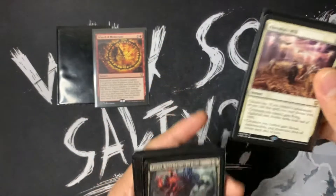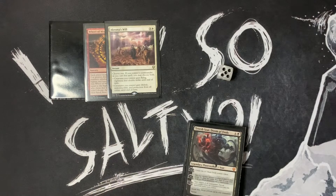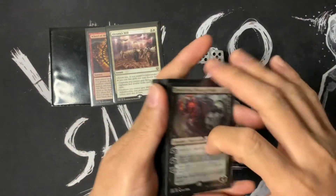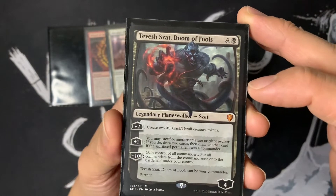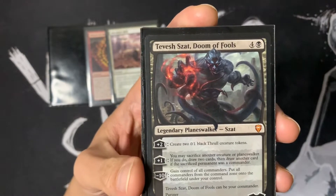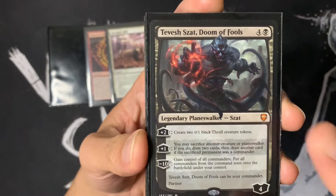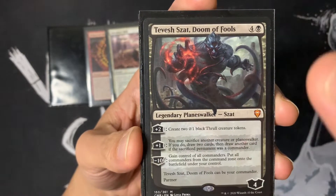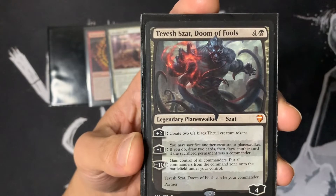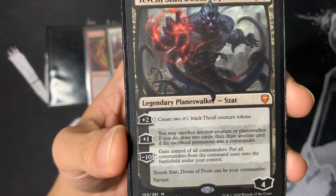Another honorable mention is Chroma's Will. It does cost 4, so it's not as cheap as Teferi's Protection. Choose one — if you control your commander as you cast this spell, you may choose both. Creatures you control gain Flying, Vigilance, and Double Strike until end of turn. Or creatures you control gain Lifelink, Indestructible, and Protection from all Colors until end of turn. If you have both modes, your creatures are Indestructible, Flying, Vigilance, Double Strike, and Lifelink — essentially turning them into an Akroma.